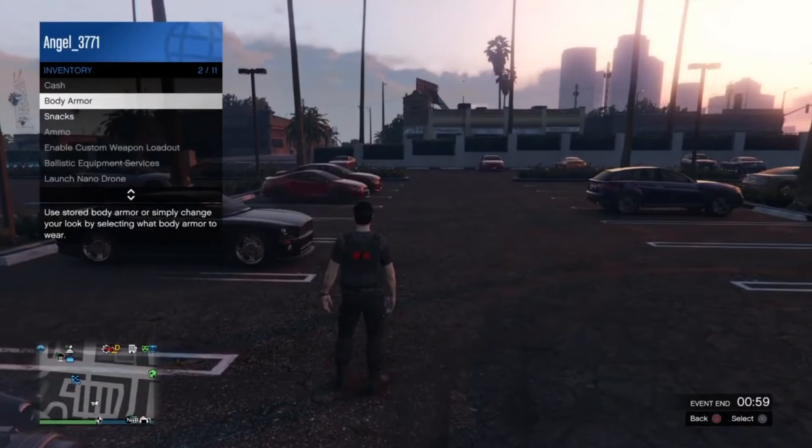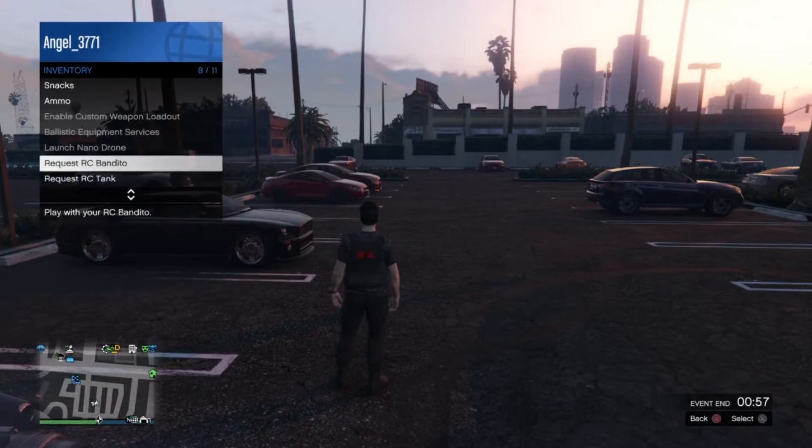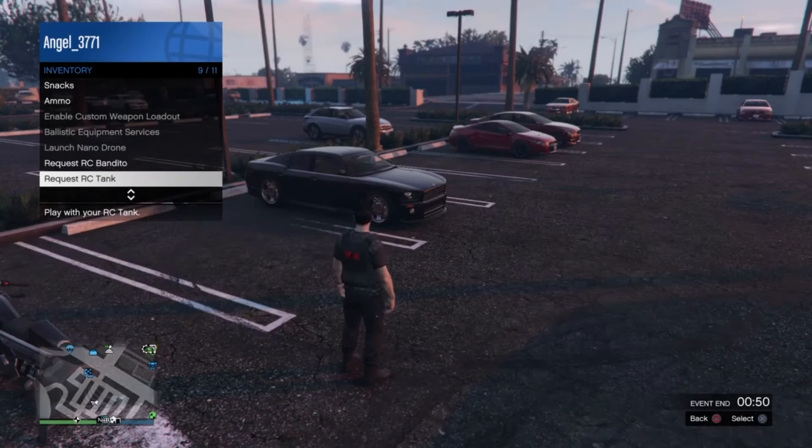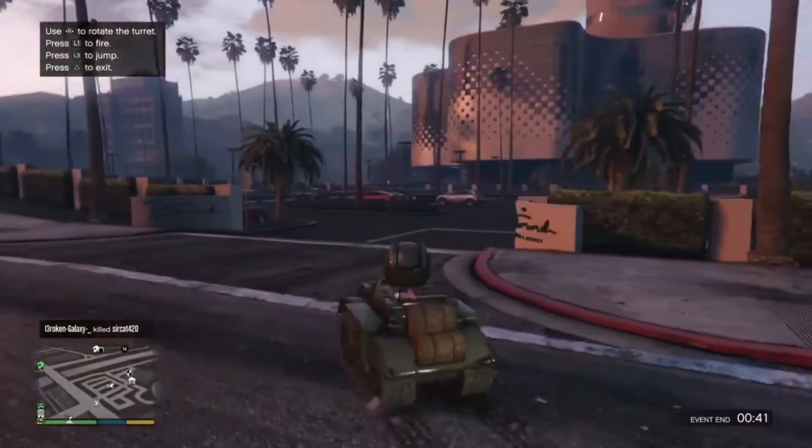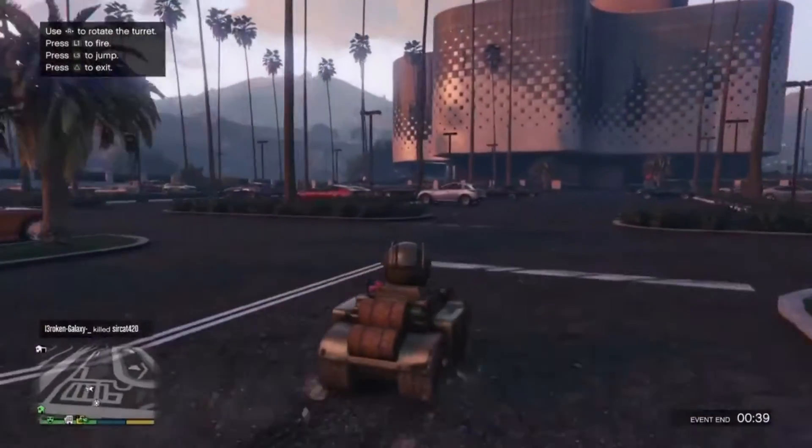The things you will need, like I said: you guys are gonna have to be in a parking lot with that tank. The first thing you guys are gonna do is request your RC tank while you're in the parking lot. Once you spawn in with the RC tank, you guys want to go ahead and drive into the parking lot.